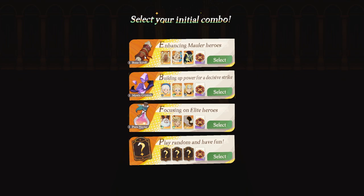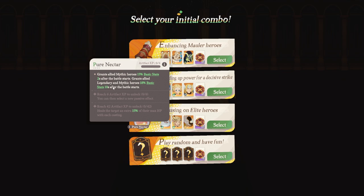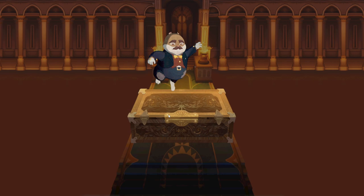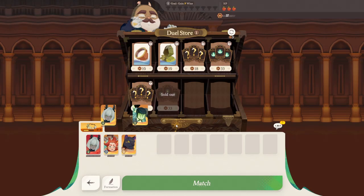Unfortunately, there's no focus on Graveborns. These factions actually get some bonuses as well. Mystic Crystal sounds pretty good. Do I play random and have fun, or do I want to build a specific team? Let's go for a randomized team today. This is not terrible because I kind of want to play with Graveborns, and I did get Sylvina, who is a really good Graveborn unit in PvP.